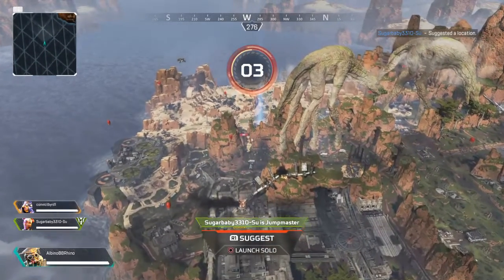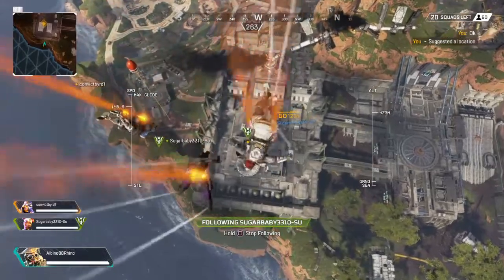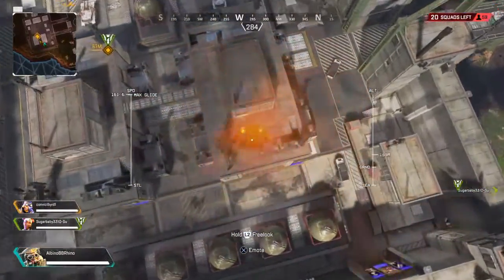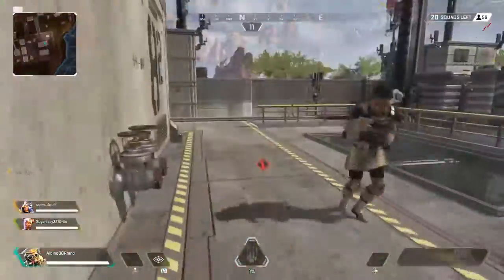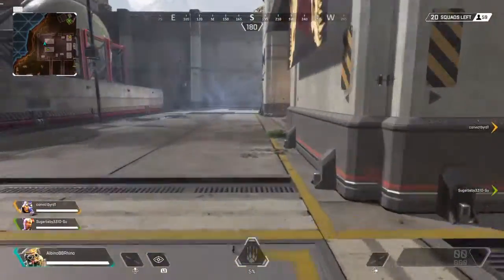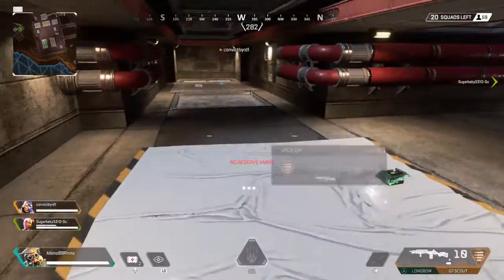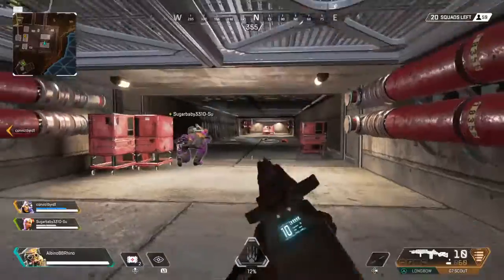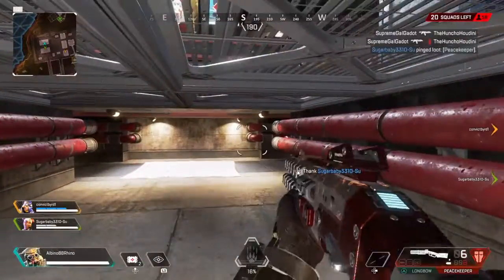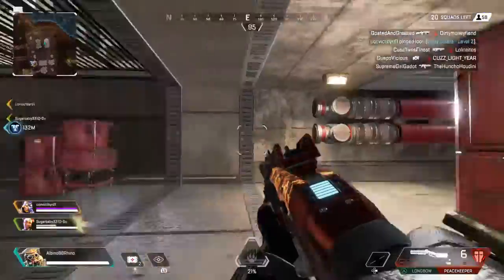Let's land here. Oh no. Peacekeeper here. First blood. Body shield here, level two. First blood. Reloading.